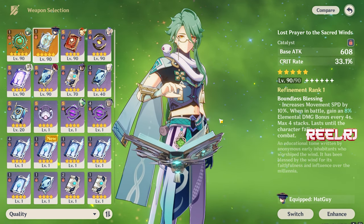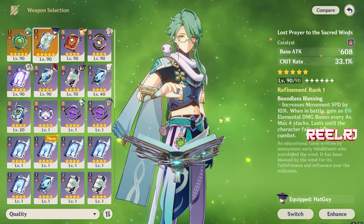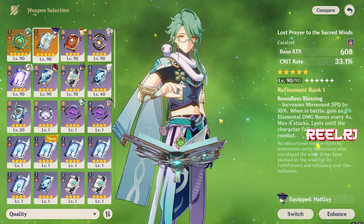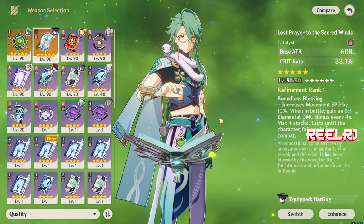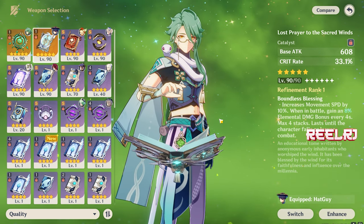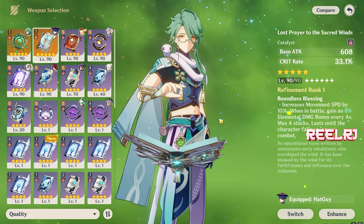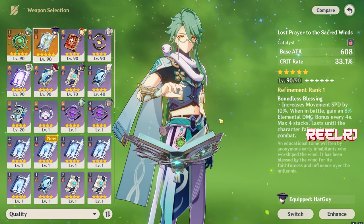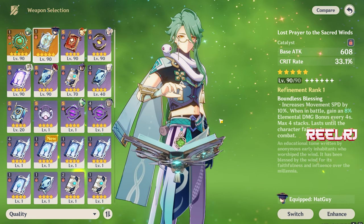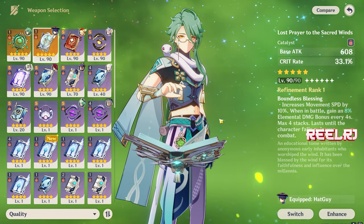On number 3 we have Lost Prayer to the Sacred Winds. This is one of my favorite weapons in this game because it's so versatile - you can use it on the majority of catalyst users. It has a very high base attack of 600 and a crit rate of 33.1 percent. Keep in mind Ryotesli's signature weapon also provides crit rate, but Lost Prayer to the Sacred Winds provides more crit rate compared to the signature weapon. The refinement ability increases movement speed by 10 percent, and in battle you gain an 8 percent elemental damage bonus every 4 seconds, stacking up to 4 times. This effect lasts until the character falls or leaves combat.